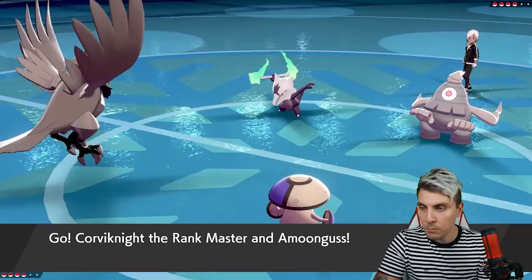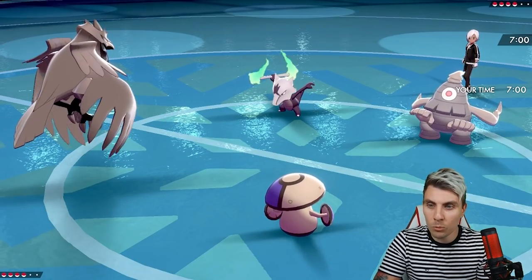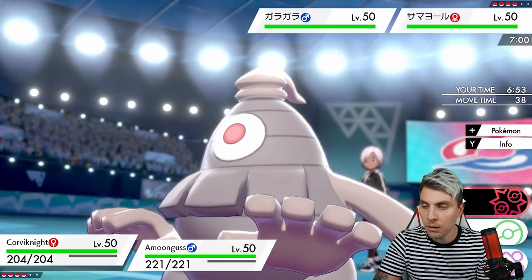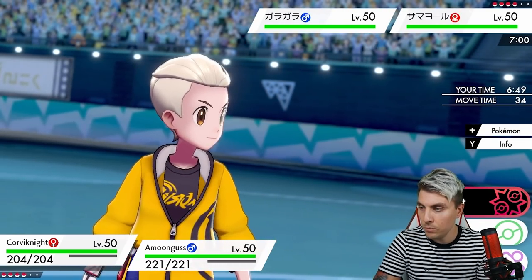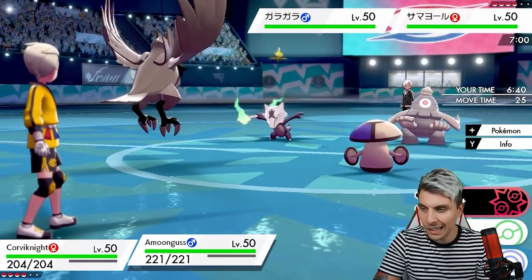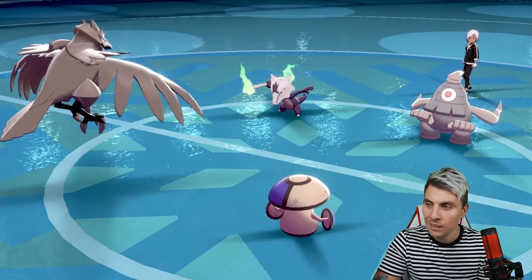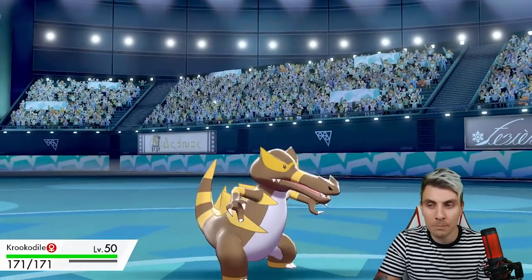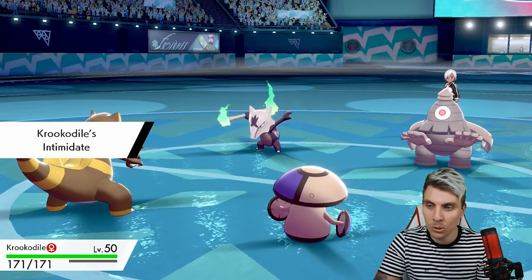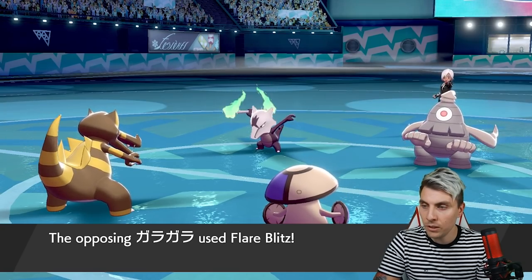The Amoonguss is why we're here — Alolan Marowak causes issues but we can put them off setting trick room. We could switch into Crocodile or Primarina. The Marowak is probably going to Max and go for a Flare Blitz into Corviknight, so bringing Crocodile here might be quite nice and keep Corviknight and Primarina healthy for later.